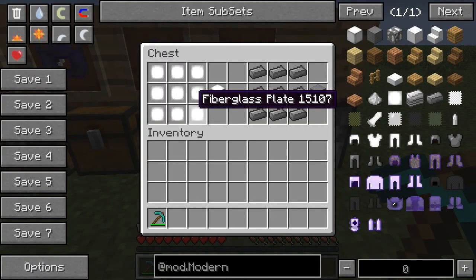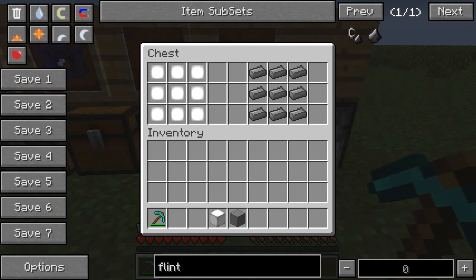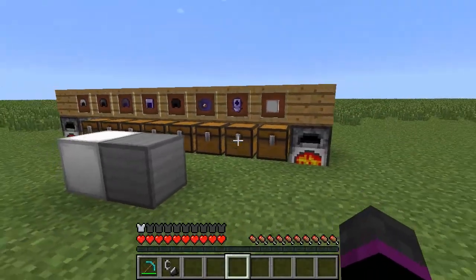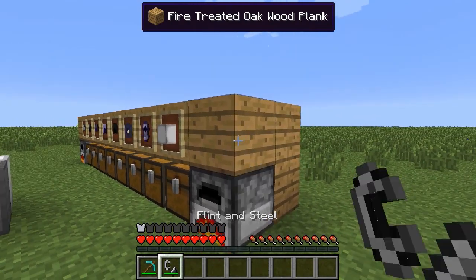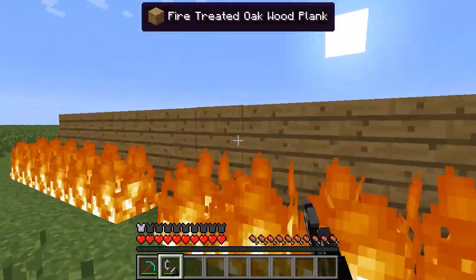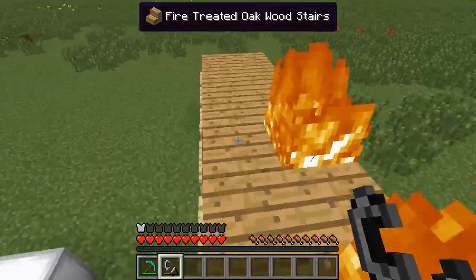You can also make blocks out of tough iron and fiberglass plates, giving you two different styles of decorative blocks. Another cool feature is fire treated wood — you can see in the tooltip it says 'fire treated oak wood plank,' which means it doesn't burn. I can light anything around it on fire, try to light it on fire, and it won't catch. The fire goes out and the wood stays intact.